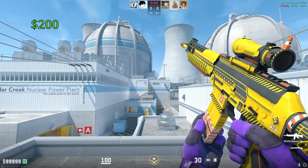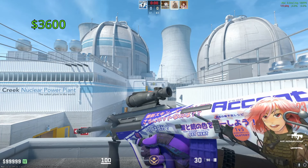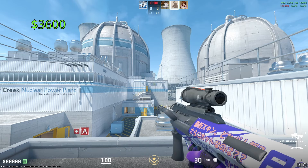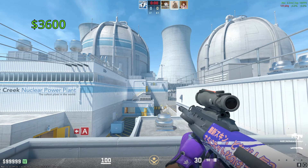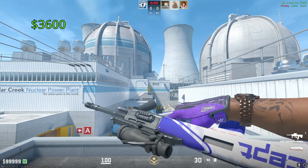Moving on to the AUG, our most expensive skin is everybody's favorite waifu, the Akihabara Accept. One of these in Factory New condition is going to cost you around $3,600. This comes from the Rising Sun Collection, so it is a very old skin. It is the covert skin from that collection, and it's absolutely beautiful.